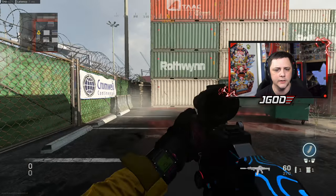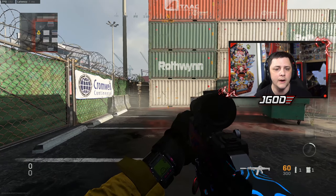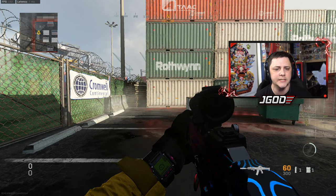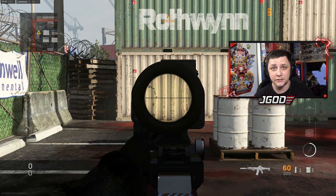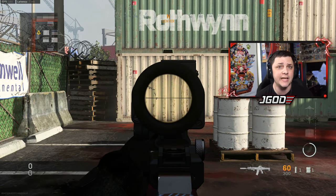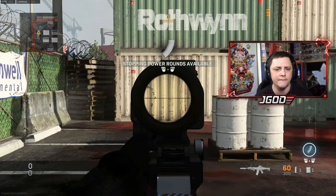We can see how that recoil pattern looks. Let's equip the stopping power rounds — the first 30 bullets are going to be with those. I'm going to strafe over so the distance is the exact same. You guys can replicate these tests in your own private match lobby if you have the full version of the game. I'm going to try and line it up and then fire the weapon.